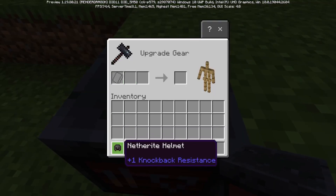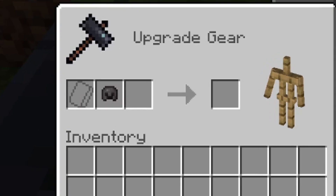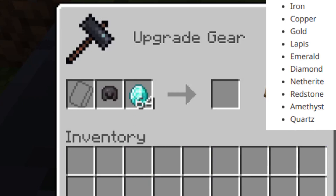In case you can't quite remember how these actually work: take your armor, take a mineral — whether it be diamond, emerald, netherite, gold, redstone, quartz, amethyst, or a whole bunch of others,